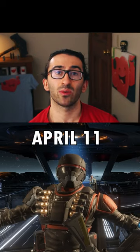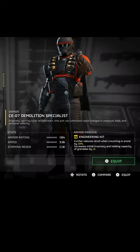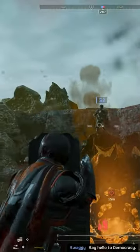Three new armors are coming out April 11th. The new light armor is the CE-07 Demolition Specialist. Its armor passive reduces recoil and increases grenades by two. This armor goes well with one of the three new capes, Equals Fury.